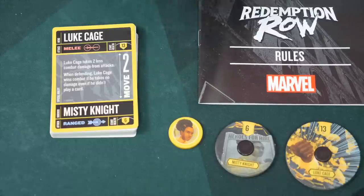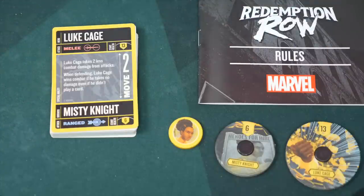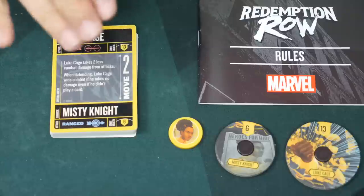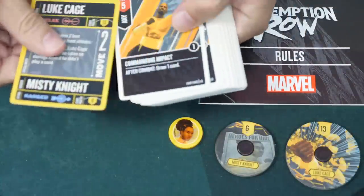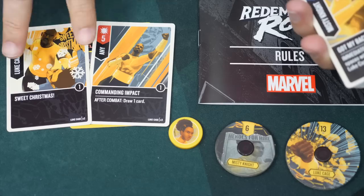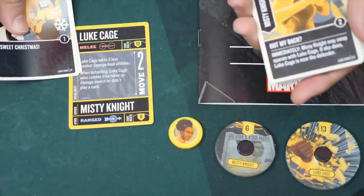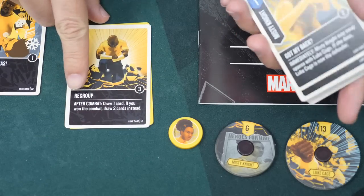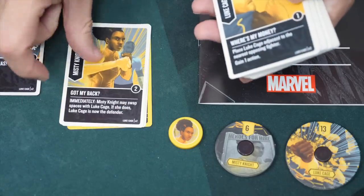Let's take a look at the Redemption Row set, starting with Luke Cage and his sidekick Misty Knight — he's the only one in this set who has a sidekick. Luke Cage's main ability is very straightforward: he takes two less combat damage from attacks, shrugging off two damage because of that titanium skin. His secondary ability is that when defending, if he takes no damage, he is considered to have won that combat. There are cards tied to that — for example, after combat draw a card, and if you won combat, draw two, whether he actually won or just didn't take any damage.